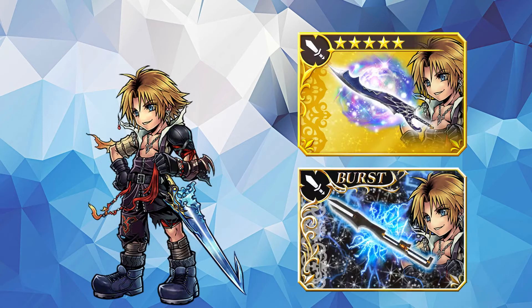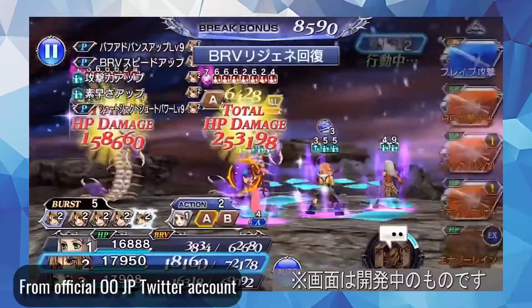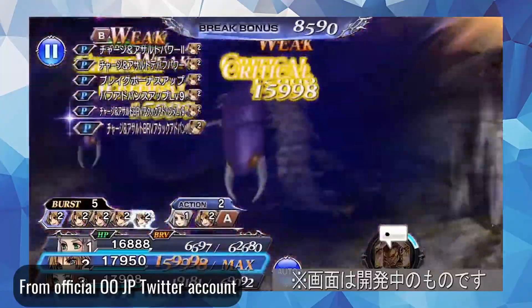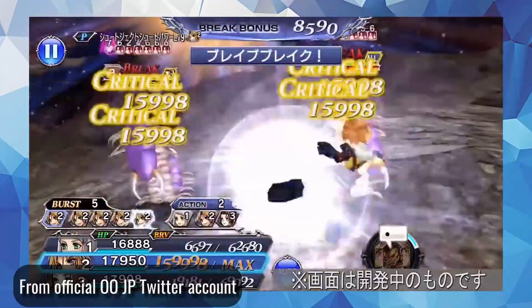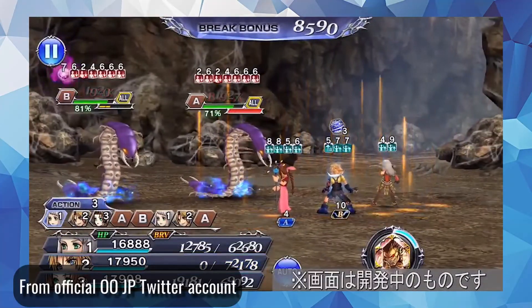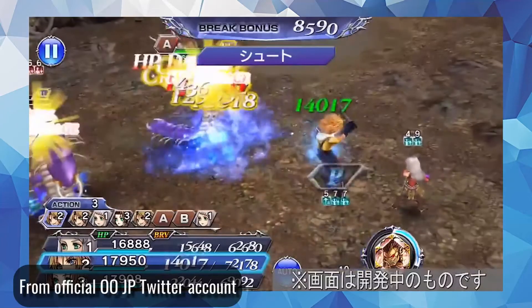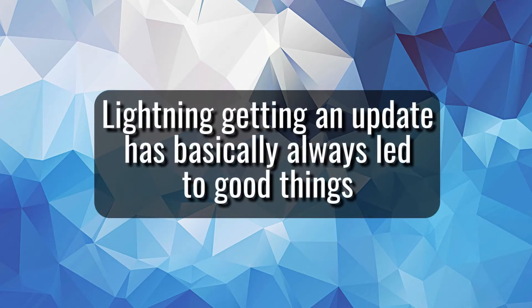Quick editing insert: since I started this video, Tidus got a rework and new weapons. His rework gives him a follow-up in his base kit, and his LD gives access to a stronger follow-up and an offensive unique effect that's always active. He also gets free skills and free actions after his LD casts like Lightning, has a similarly speedy EX recast, and along with his high natural turn rate also gets force breaks fairly consistently. He has the same Brave damage boosts as well as the HP damage boost from Lightning's burst effect, and gets double follow-ups. In my opinion, there's more space to let the party act with Tidus' turn manipulation than with Lightning's.